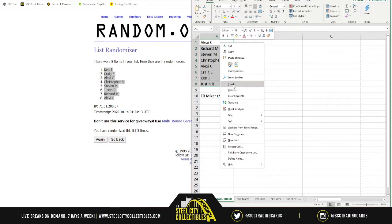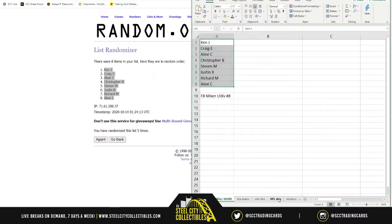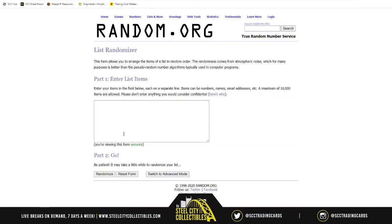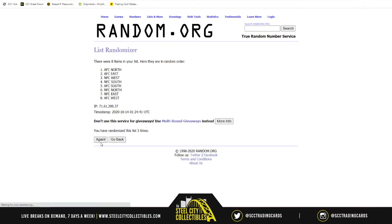Let's rearrange this and get our NFL divisions. AFC North, South, East, West, NFC North, South, East, West — randomized five times. NFC East on top, AFC South on bottom, all other divisions in between.